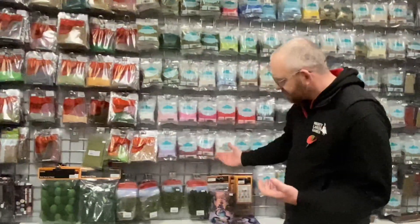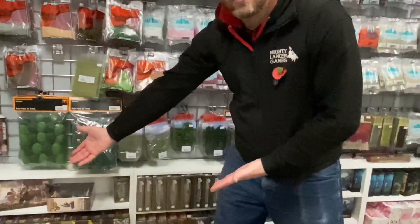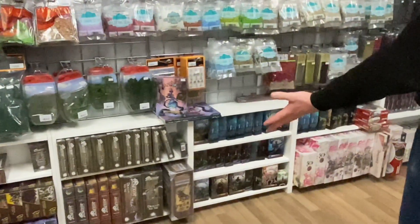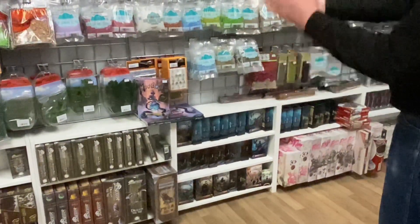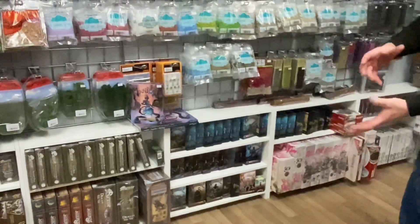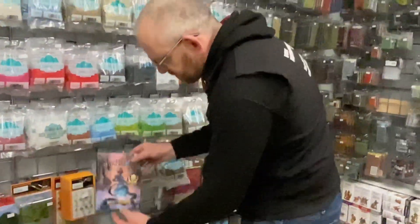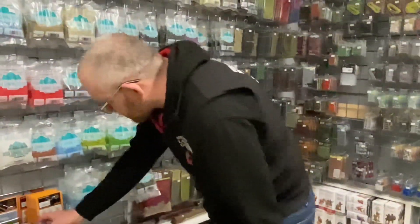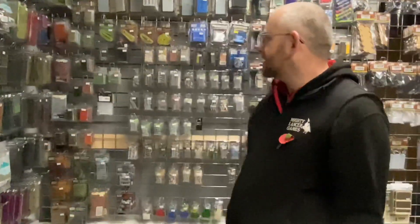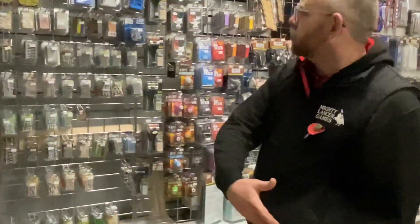Trees from Gage Master. Archon Studios Dragons. We've got Deus Vault from Fireforge Games, Dungeon Dwellers, Terrain Crate things from Mantic. We have Moonstone — we've got the whole range of Moonstone stuff, fantastic starter set and rule books. We've got the range of Geek Gaming Scenics, Gamer's Grass, and Green Stuff World.